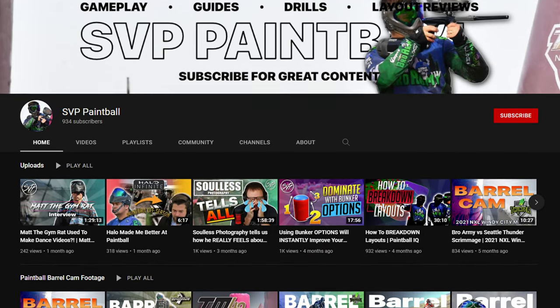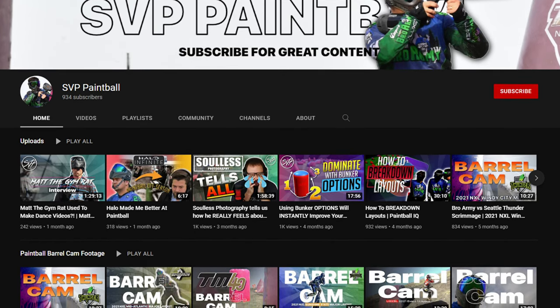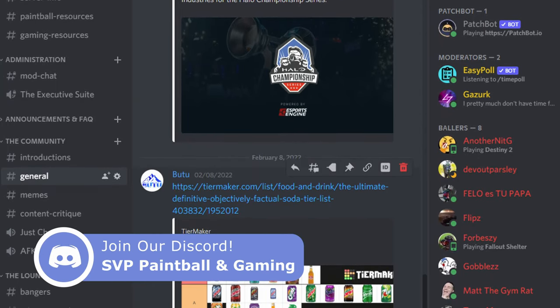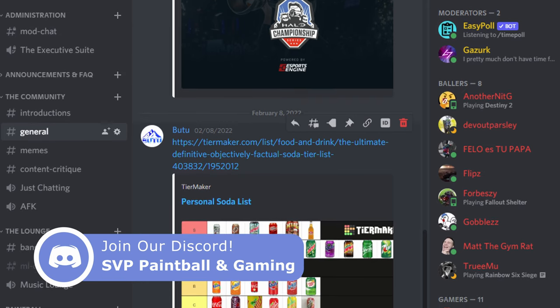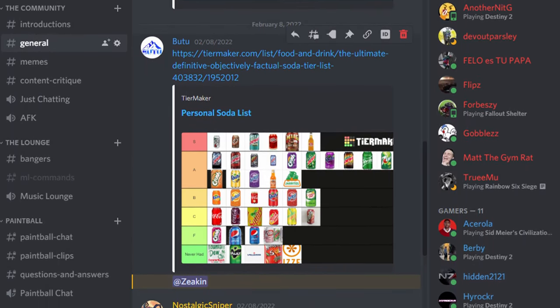If you enjoy this type of content, be sure to check out our other paintball guides where we dive deep into how pro players think and process the game of paintball. Also be sure to check out our Discord community where we discuss all things paintball and get into heated discussions on whether or not three brands of root beer should be in S tier on a tier list. Let's get started.